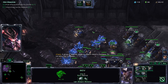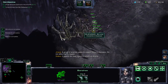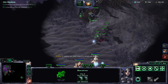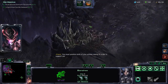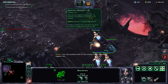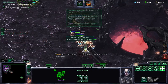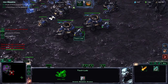It seems our foes intend to attack us directly. The enemy is essentially going to be over the air — they're going to have an Oracle and Voidrays in the area. So we need to get some Vikings up in the air immediately, and we need to get the Vikings upgraded.